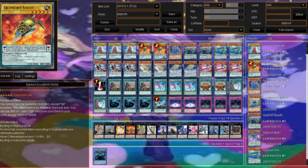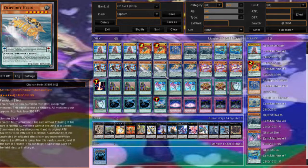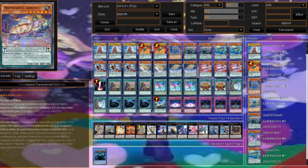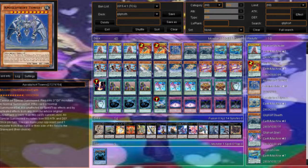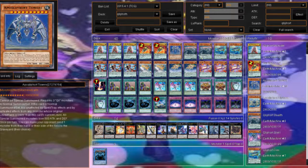We have three Odd Eyes, giving more searches for Scout and Performapal Trampolinix. Two Helix, two Carrier — Carrier when tributed returns a face-up card to the hand, and Helix when tributed pops a card. Trampolinix: when you successfully pendulum summon, you can target one card in the pendulum zone and return it to the hand. So you can activate Scout, use Scout, pendulum summon, then return Scout and do another search — really nice for going into Towers or a Stealth play.